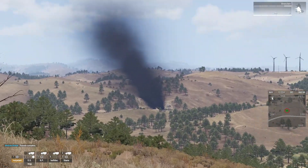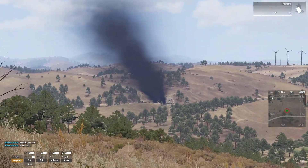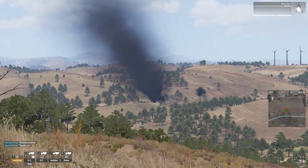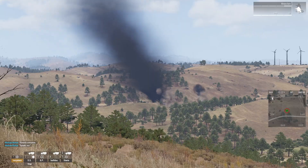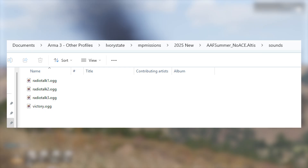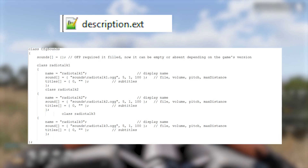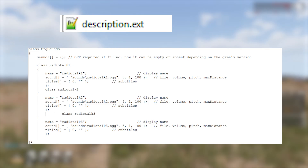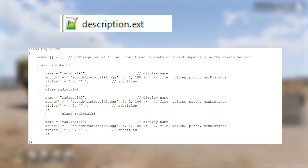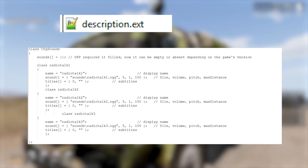I decide to make some mission dialogue to spice things up. I record audio in Audacity and add radio effects — tutorials on YouTube show how to do the radio beep and sound effect. I export them as OGG files to the mission's sound folder, as OGG is required for this to work. I then configure them in the description.ext using 'CfgSounds', which tells the game how to find those sounds. You can either copy from my file or look it up in the Bohemia wiki.